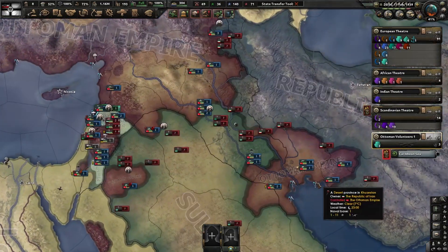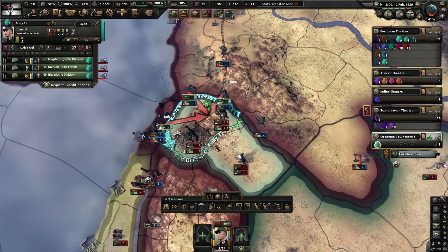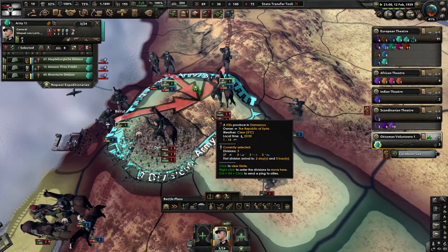The Ottoman Empire is not having a good time — not having a good time at all. Right there, if we can make an attack on Damascus, we have to take this hill first.